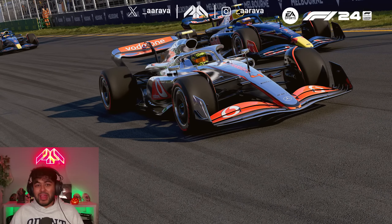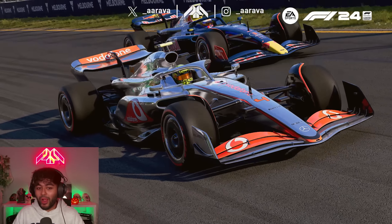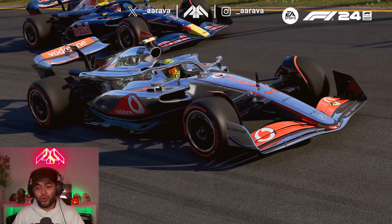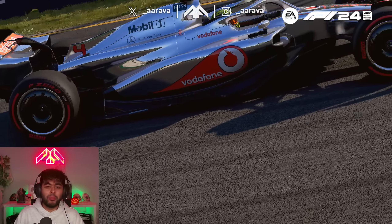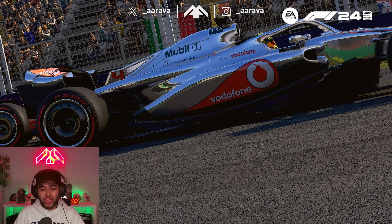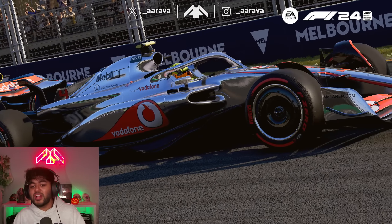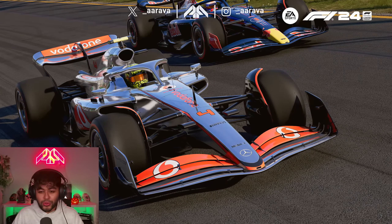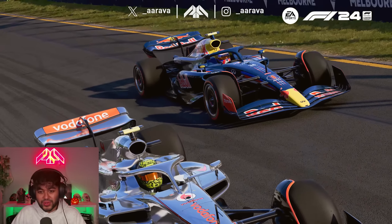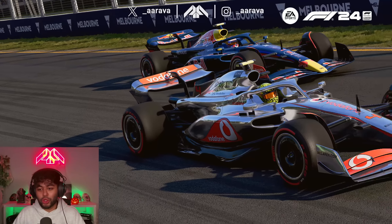Some of these liveries I can already tell maybe will look a bit odd on the modern era of Formula 1 car shape, because when you make liveries, you're making them for the shape of that era. I think you'll agree the chrome Vodafone McLaren one does work, maybe apart from the side pods because of the shape and maybe the nose cone as well - you get a little bit less of the red lines on the bottom. But apart from that, it still looks lovely.